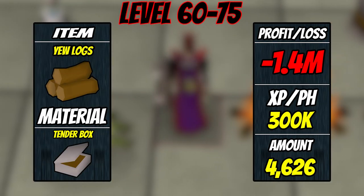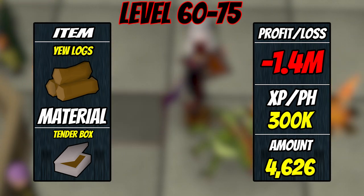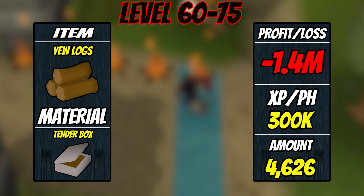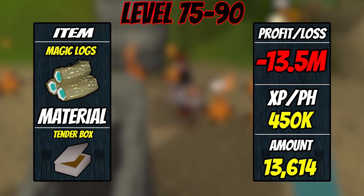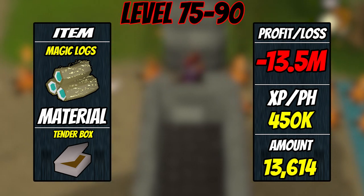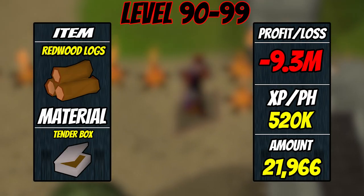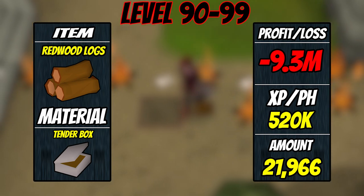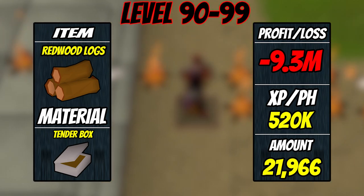From level 60 to 75 we will be burning yew logs — expect a loss of around 1.4 mil, XP per hour is 300k, and you'll need 4,626 logs. From level 75 to 90 we will be burning magic logs — expect a loss of around 13.5 mil, which is a little steep, but you can get XP per hour around 450k, and you'll need 13,614 logs. From level 90 to 99 we will be burning redwood logs — expect a loss of around 9.3 mil, XP per hour is around 520k, and you'll need 21,966 logs.